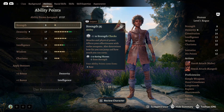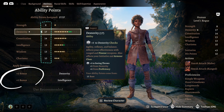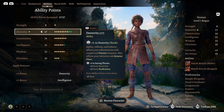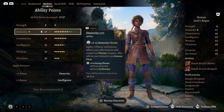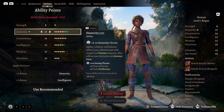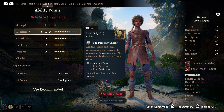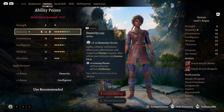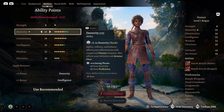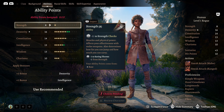Each ability has a score, and these numbers are already filled out for you as a recommendation. You can assign a plus 2 and a plus 1 — this does not mean it adds plus 2 or plus 1, but increases the cap of how many points you can spend there. The most important thing to remember is that for every two points above 10 — which is considered average — you gain a bonus to ability checks. For example, 16 Dexterity gives you a plus 3 to any dexterity-based dice roll, but 15 Dexterity still only gives plus 2. And 8 Strength is 2 under 10, which means a minus 1 to strength checks.